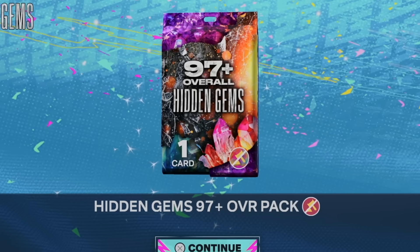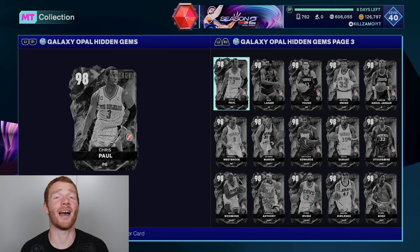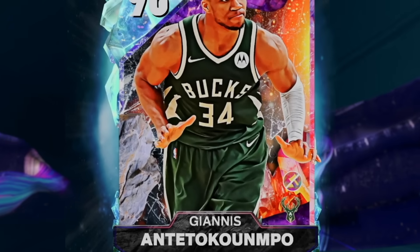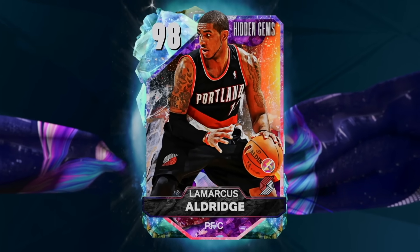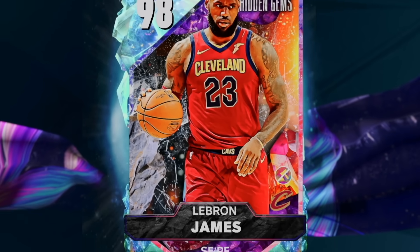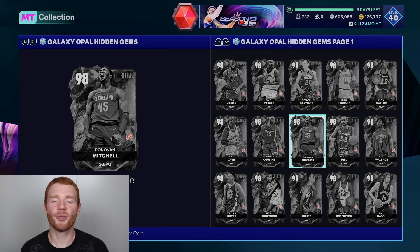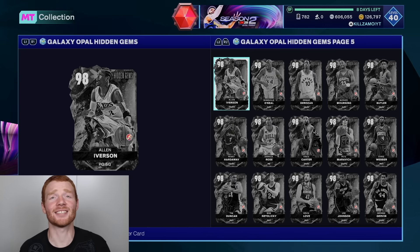This could change everything, and I am so excited. Going through the Galaxy Opals available, there are some insane cards we could add to the team if we get super lucky — Giannis, Penny Hardaway, LaMarcus Aldridge, Anthony Davis, Andre Kirilenko, Sean Marion, and most importantly LeBron James and Kevin Durant. But there's one issue: going through all these cards, there are some awful Galaxy Opals we do not want that won't even make it to the team.